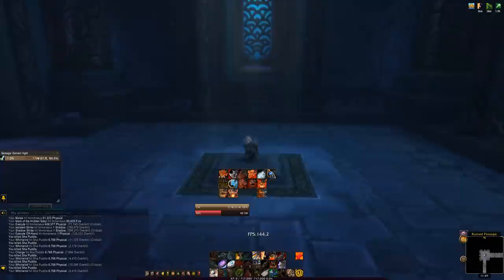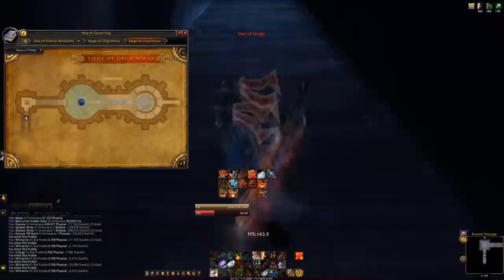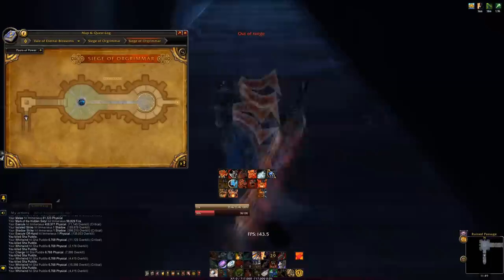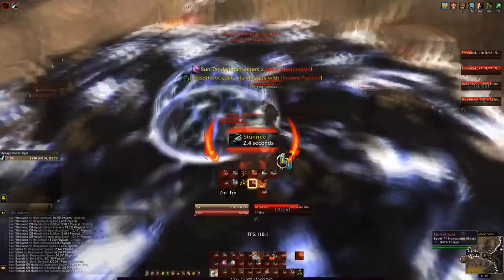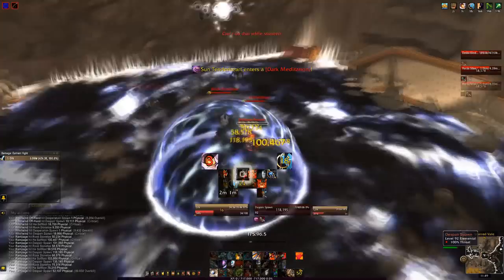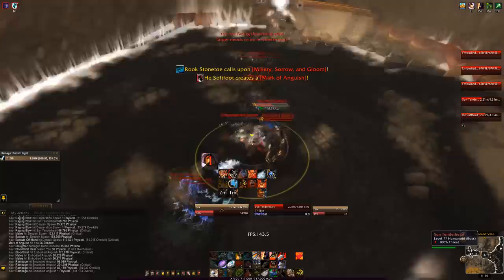Head up the stairs to the next boss, the Fallen Protectors. You need to kill all three of them at around the same time — within about 10 seconds of each other — because once one reaches 1 HP it starts casting to heal itself back up to full or half health. There are adds that spawn around the room; you don't need to kill them all, but kill the one with a red line on it since it will root you in place.